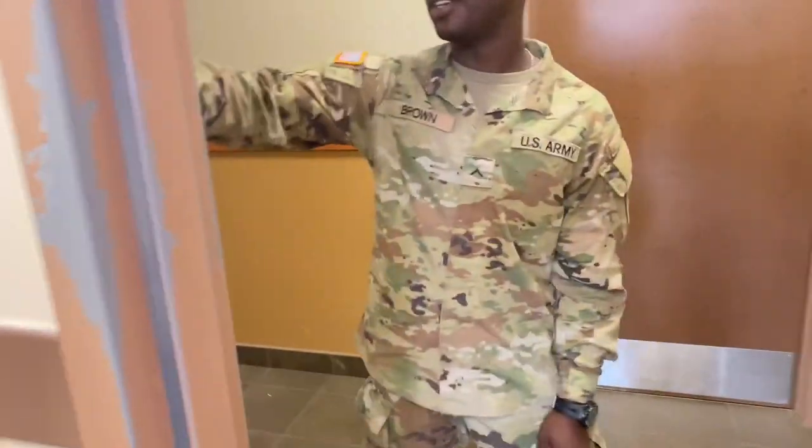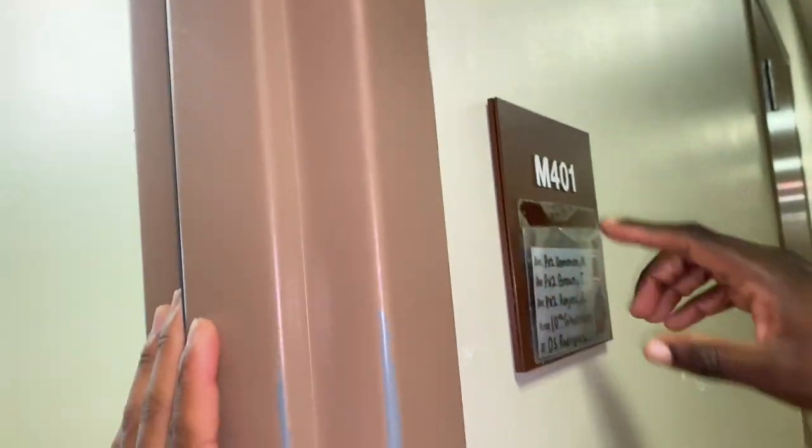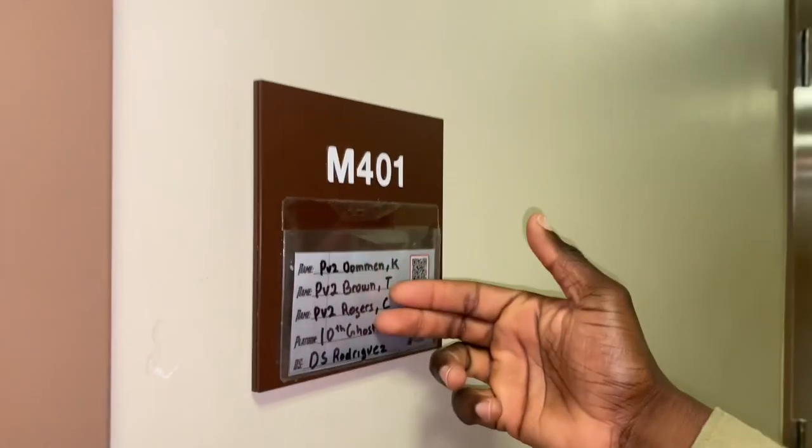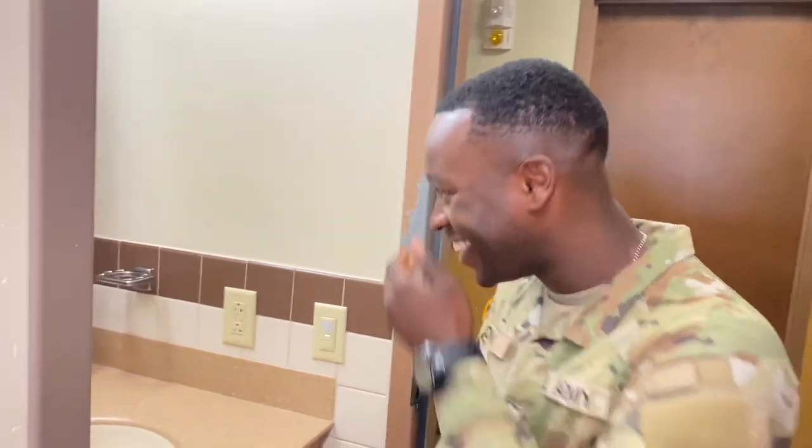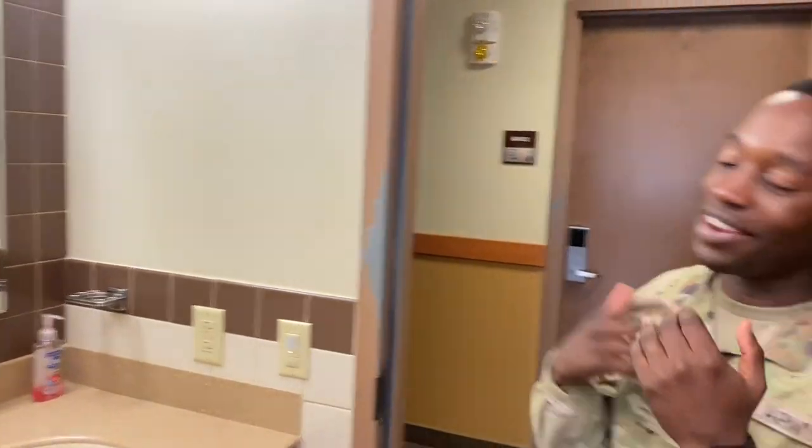Hey, what's up, y'all? This is PV2 Brown. I'm about to walk you through what to expect during the room inspection so y'all can be better prepared. Right now on the outside of the door, you gotta make sure you have the label with your room number, your roommate's names, and your drill sergeant's name.